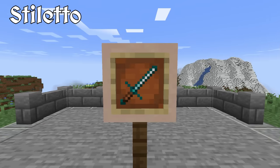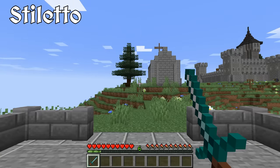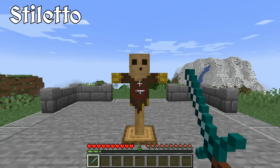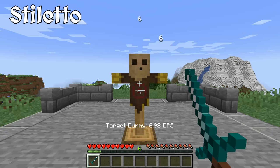First we have the stiletto, a dagger with a long, slender blade and needle-like point intended for stabbing. The stiletto was largely a secondary weapon for knights. It was used to finish off heavily armored opponents by finding gaps in between plate armor, penetrating through chainmail, or even through the eye slits of a helmet. These mechanics don't exist in Minecraft, so to translate this function into the game, the stiletto has the second highest armor piercing stat. It may not deal as much upfront damage as other weapons, but its moderate speed and cheap cost can make the stiletto an effective weapon against armored opponents in a pinch.